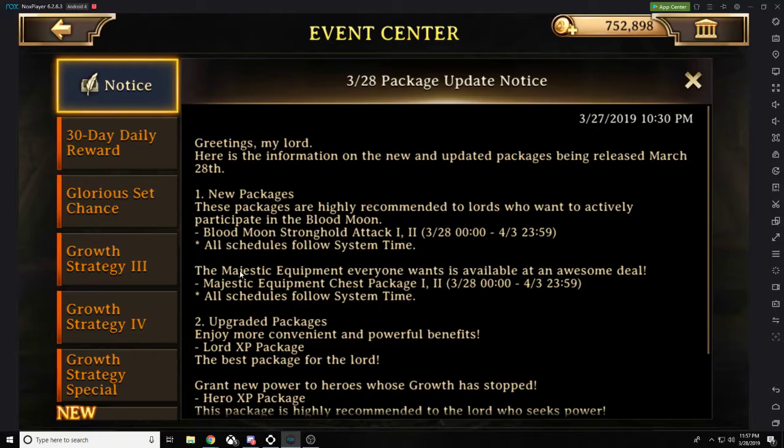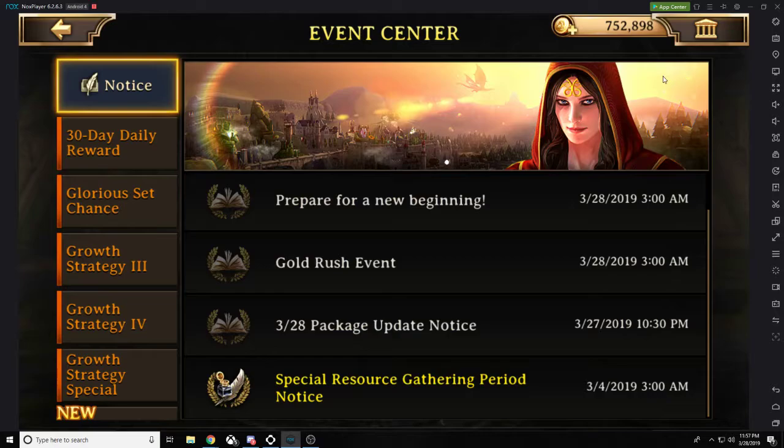There's a new Majestic equipment chest, so for $10 you can get 200 chests on Majestic gear. Majestic gear is level 40 gear, that is best in slot defensive gear. Put this on your Guard Captain and Guard Deputy and you will be good to counter any kind of attack other than Dark Lord. For $10 you can get 200 chests, so for $30 you can get 600 chests.